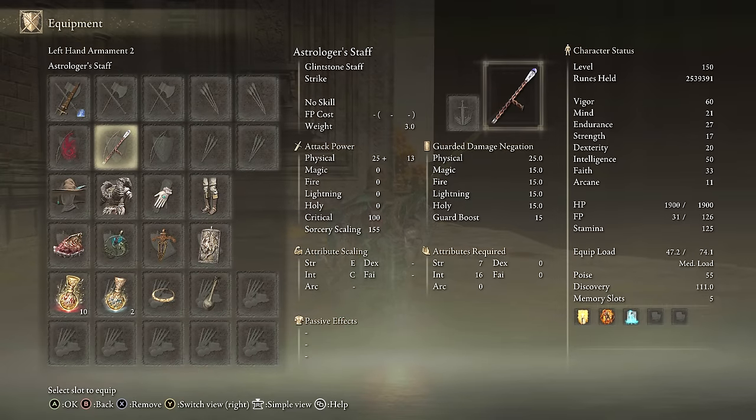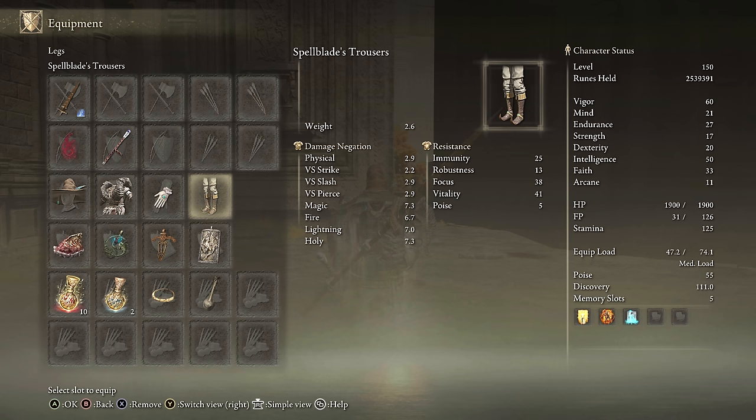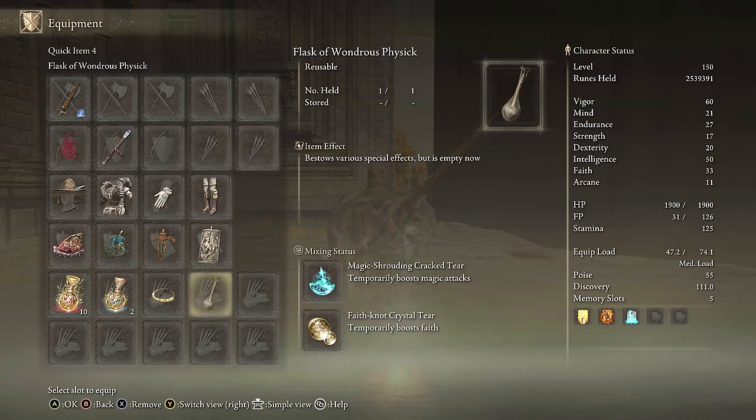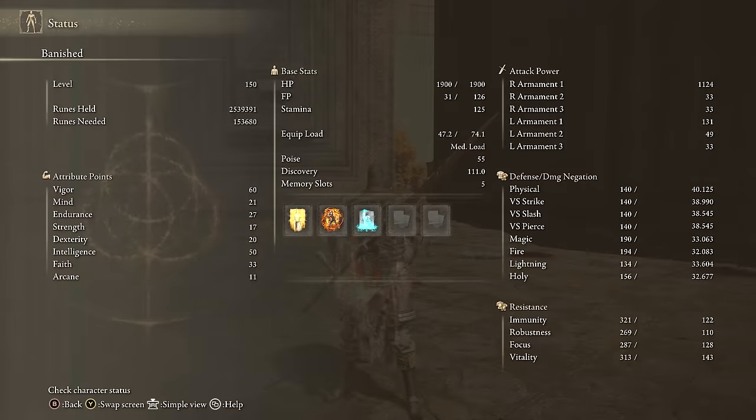For the Magic Affinity build equipment, we have the Guardian Sword Spear in Magic Affinity. Any staff will do if using Terra Magica. Same armor on, Shard of Alexander, Magic Scorpion Charm, Ritual Swords Talisman, Dragon Quest Great Shield Talisman, Magic Talisman, and Faith Talisman. For buffs, we're using Golden Vow, Howl of Shabiri, and Terra Magica if you want. We have 60 Vigor, 50 Intelligence, and 20 Dexterity for the Dexterity scaling, plus 33 Faith for the buffs. If you want to run this as a mage, lean towards this setup; if you want Keen Affinity on the Guardian Sword Spear, go for the Dexterity build.